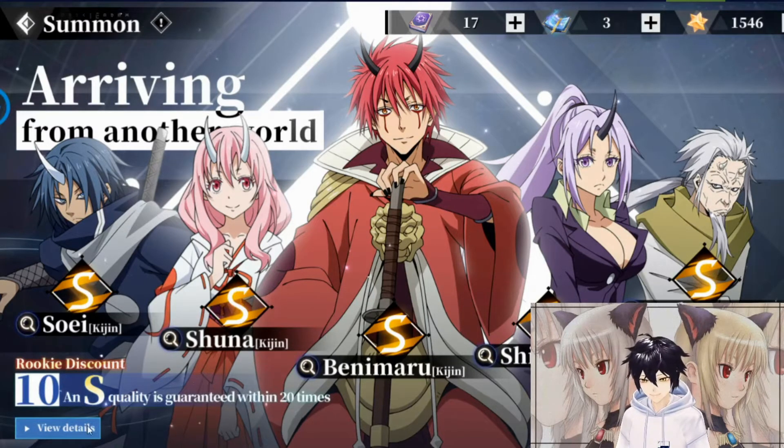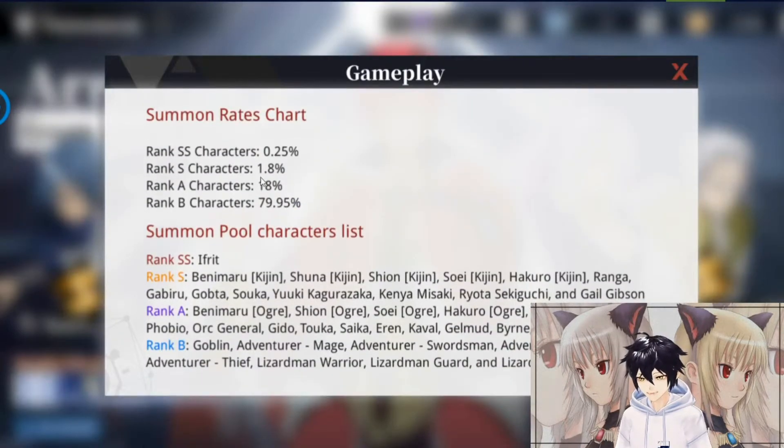First, here is the tier list. In the box you can see the details — SS range is only a few at the moment, so depending on what you get, the tier list is difficult to say right now. Many people may be waiting for others. Anyway, there are some tier list entries out at the moment like Benimaru and Hakuro, so many of them are in the S range.